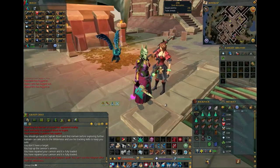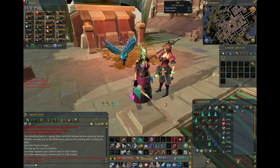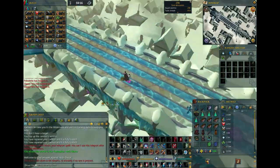For high level training methods, just do Slayer tasks. Once you get to Tier 80 weapon or higher, it'll be worth it to just do Slayer, especially if you aren't 120 yet. Because Necromancy can't splash and exists outside the combat triangle, you can comfortably use it at most, if not all, Slayer tasks.